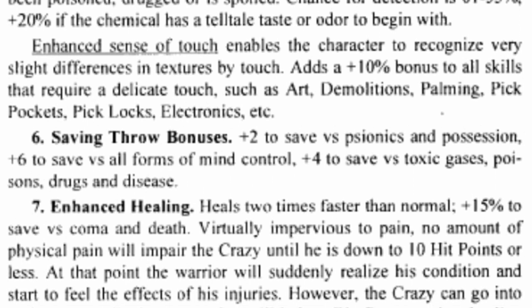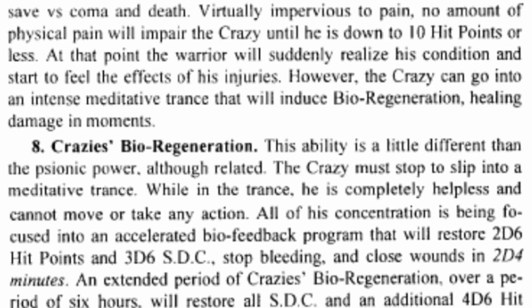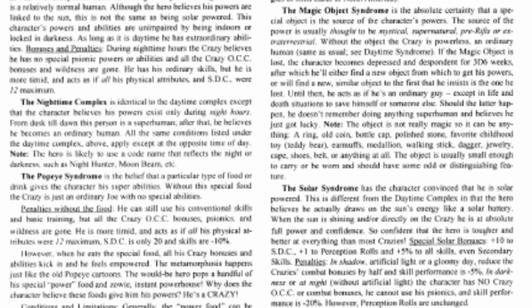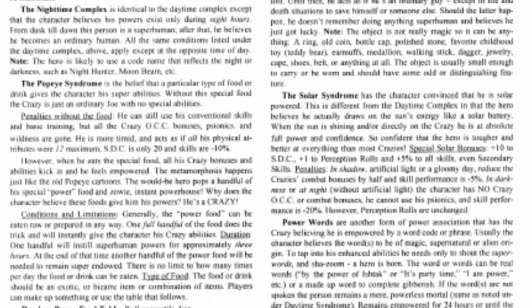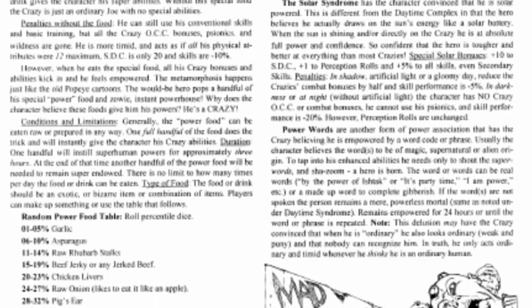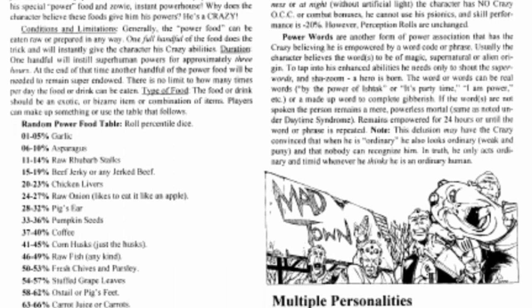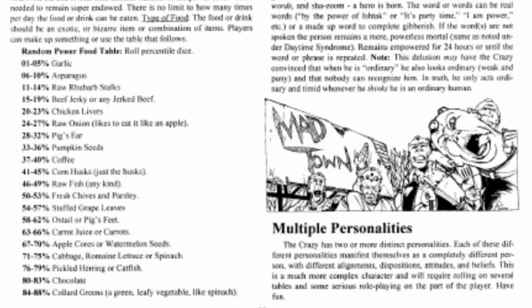Detailed in this section is also why they're called Crazies. The MOM conversion drives you a little madder over time. At first level you're fine, but as you grow in power you become more imbalanced. Be sure to check this chart when you level, as it details exactly where you need to roll for a new insanity. As a Crazy, you will have access to 3 psychic abilities chosen from the sensitive or physical psychic list — there are limits to which you can pick. You start with a base of 66 PPE, or potential psychic energy.